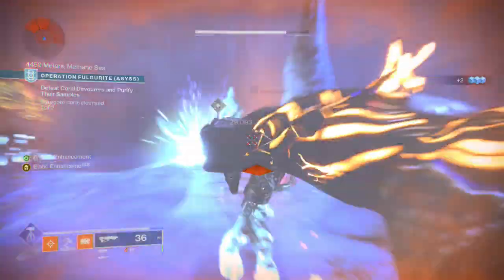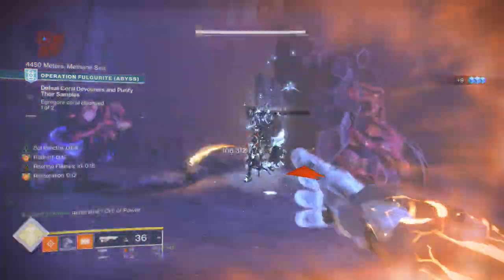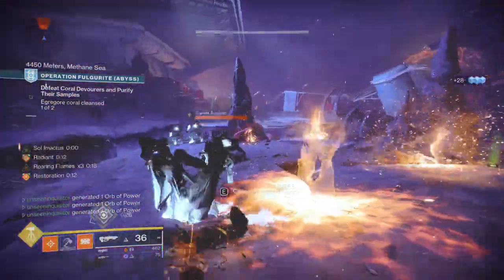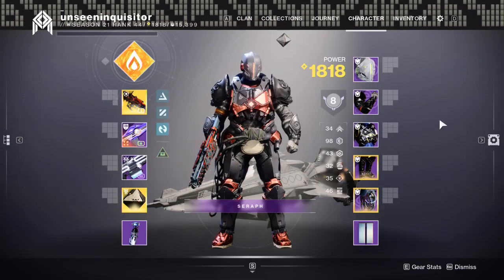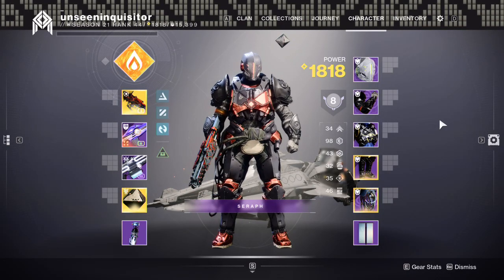Navigating your path to power is always a bit easier with a map, and that's the idea of this series. Pull up a chair, sit down, hang out, and share your thoughts — new or old light — in the comment section down below and be part of the conversation. Alright, let's check out the Titan for a New Light build.